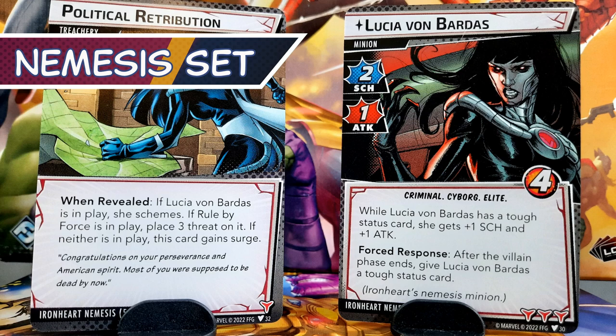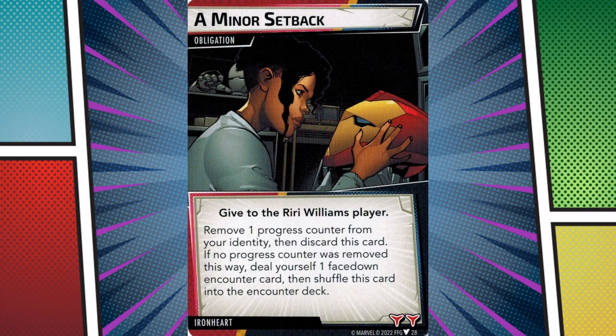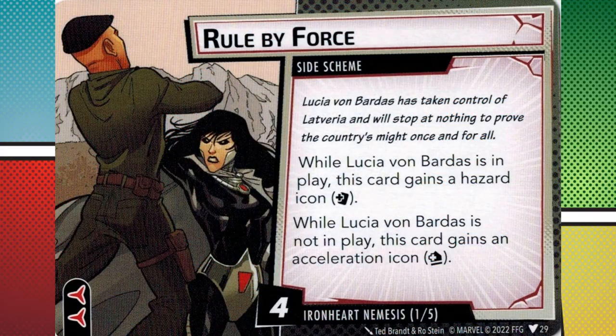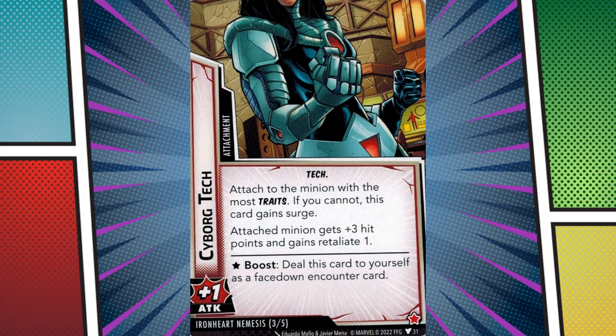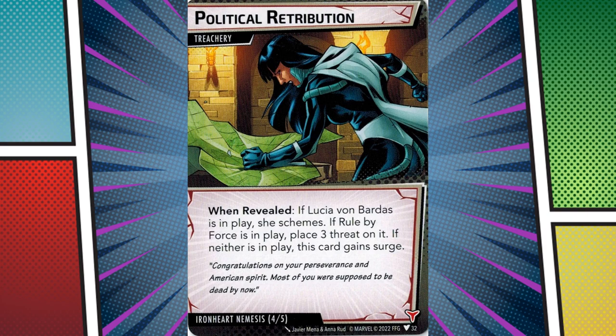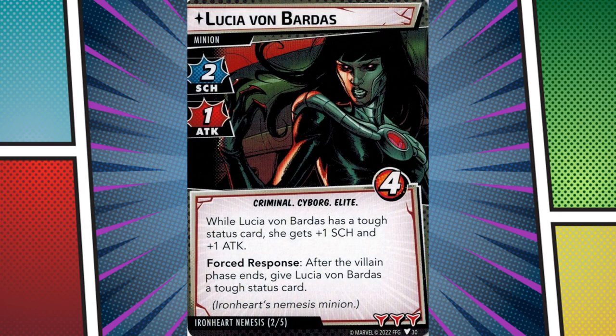Ironheart's nemesis set feels like an encounter module. Where I recently praised Nova's nemesis for countering him directly, Ironheart's has very little mechanical interaction with her. This is probably for the best, as a direct counter to Ironheart would make an unlucky Shadows of the Past devastating in the early game. As it stands, her obligation — a Minor Setback — is aptly named, as it's likely to set Ironheart back an entire turn from leveling up. Taking the nemesis set where it stands, it's fairly interesting. Lucia von Bardas gets buffed when she has a tough status and also gains one when the villain phase ends, meaning 90% of the time she's entering the game with toughness. Rule by Force changes based on whether or not she's in play, Cyborg Tech is a nasty attachment, and Political Retribution has multiple effects based on the board state. It's a decently challenging nemesis set that just feels disconnected from the Ironheart character. I feel like there was some potential design space to create a set that might have worked differently from the norm, in the same way that Ironheart defies standard hero conventions.